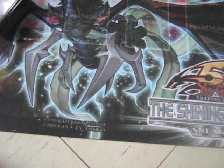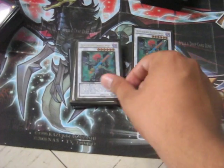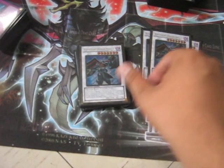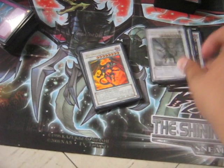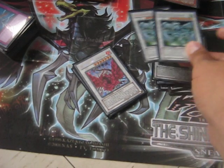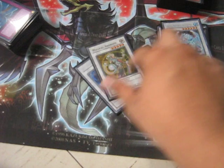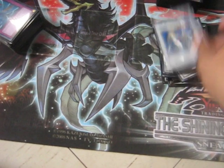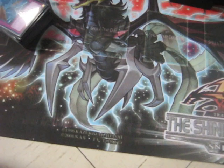That's Blackwings. The extra deck: two Armored Wing, two Armor Master, one Silver Wind, one Mistorm, Infernity Doom Dragon, Archfiend, double Stardust Dragon, Black Rose Dragon, Goyo Guardian, Brionac, Droid, and Catastor. That's the extra deck.